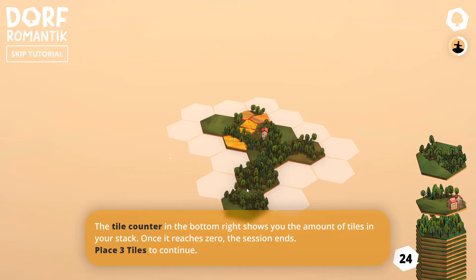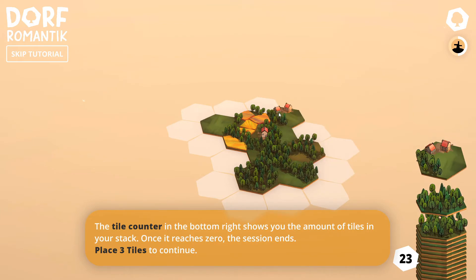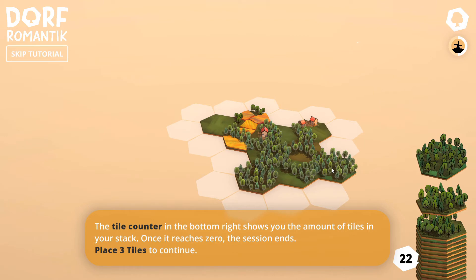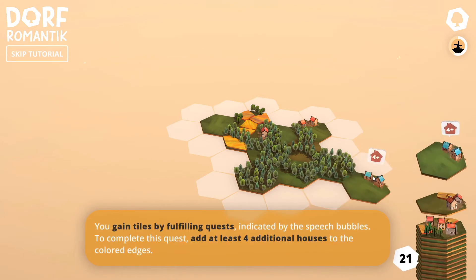The tile counter in the bottom right shows you the amount of tiles in your stack — it's at 24. Once you reach zero the session ends. Place three tiles to continue. I'm going to keep making the forest. If you place a tile without connecting it, there's no lighting up. We want extra points by lighting things up. The more you light things up, the more points you get.